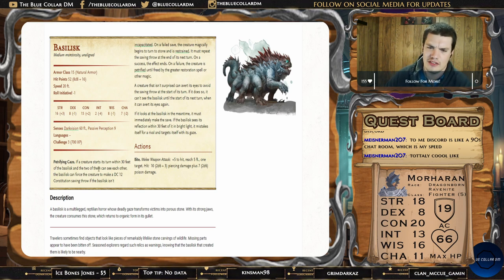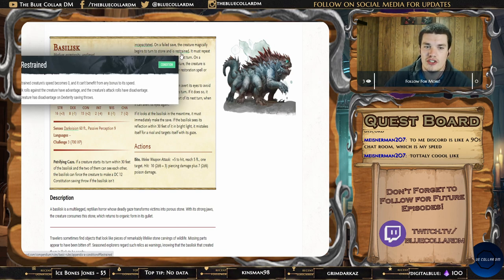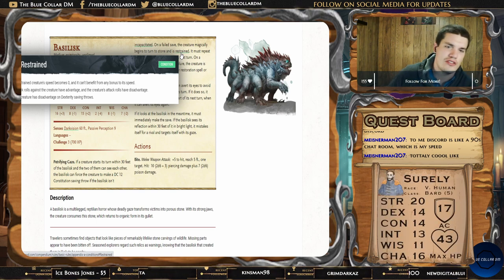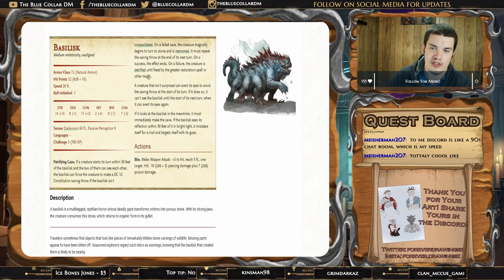If a creature starts its turn within 30 feet of the Basilisk and the two of them can see each other, the Basilisk can force the other creature to make a DC 12 Constitution saving throw — provided the Basilisk isn't incapacitated. On a failed save, that creature is magically turned to stone and becomes restrained. The restrained condition means their speed becomes zero, they can't benefit from any bonus to their speed, attack rolls against them have advantage, their own attack rolls are at disadvantage, and they have disadvantage on Dexterity saving throws. They must then repeat the saving throw at the end of their turn — it's a bit different than the Medusa, which has different levels of failure. If they succeed, the effect ends. On another failure, the creature is fully petrified and cannot be healed until freed by greater restoration or similar magic.